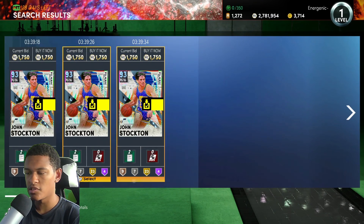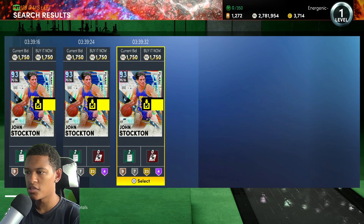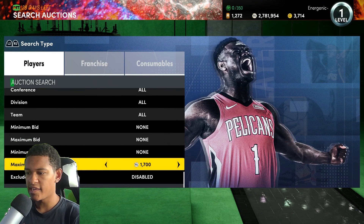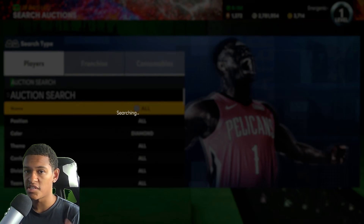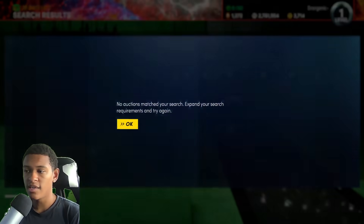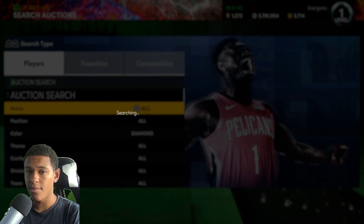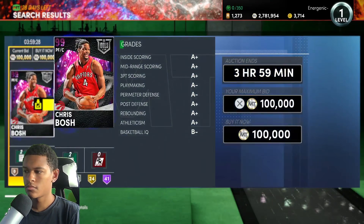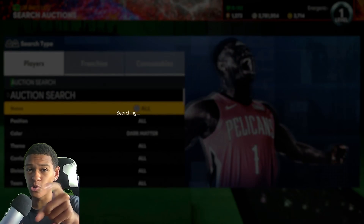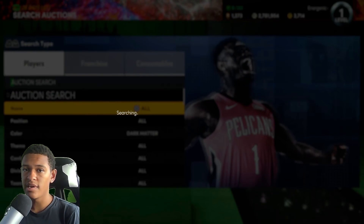You can also use a Diamond filter, which is an extreme budget filter you can use with literally 2,000 MT. The cheapest John Stockton is 1,750, so put the max buy-out to around 1,400 — Diamond — and keep refreshing. Buy anything that pops up and sell it back. You can get the new diamonds from packs or any diamond in the game on this filter. Chris Bosh just popped up on the filter — I'm going to pass on that one though.